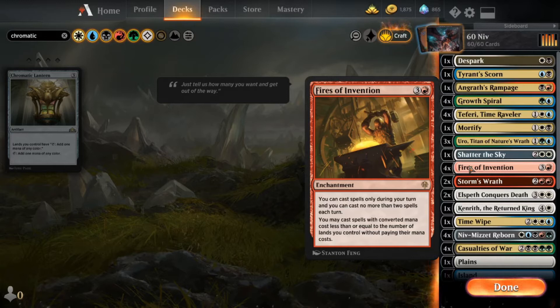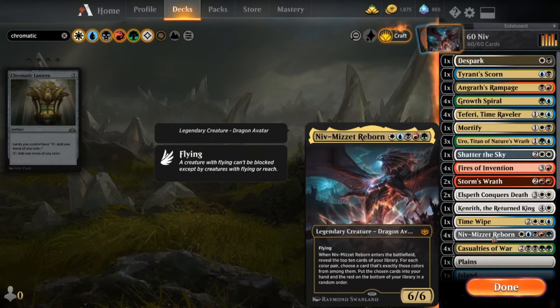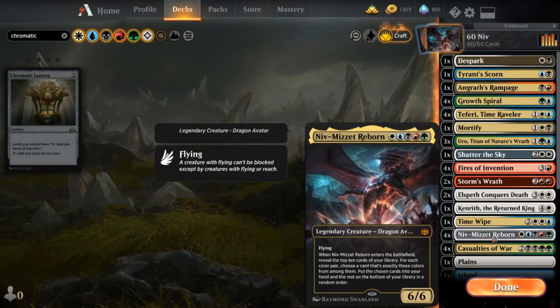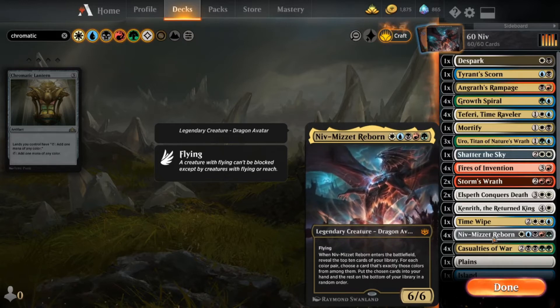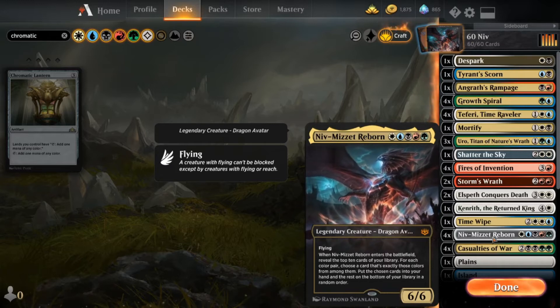In this exact game that you're about to watch, I actually don't draw a single Fires of Invention until I have 26 cards left in my library. I recast Niv-Mizzet a bunch of times, so maybe it was just getting caught up in those draw-ten and then getting shuffled to the bottom of the library. But that is just incredibly unlucky.